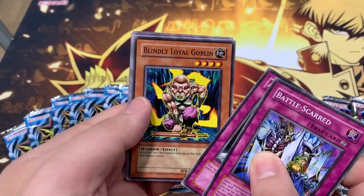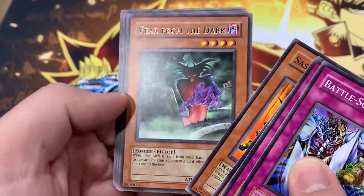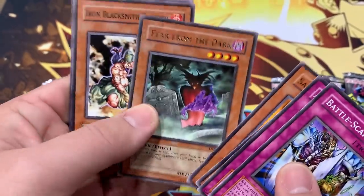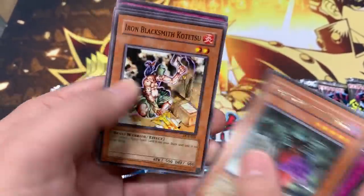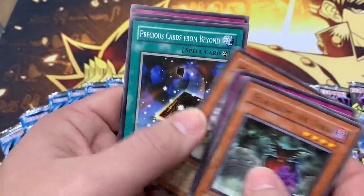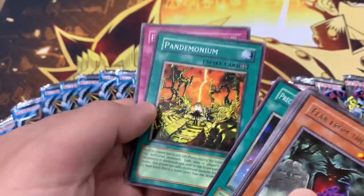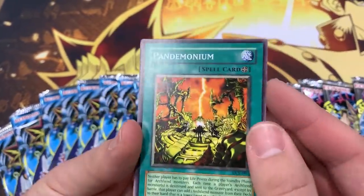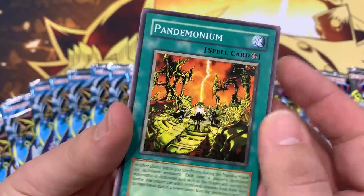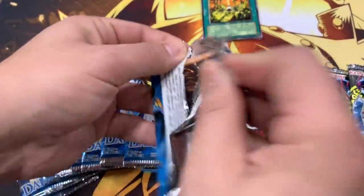Blindly Loyal Goblin, Sasuke Samurai No. 2, Fear from the Dark. And these are the Worldwide Edition packs, so there will be a rare and foil if we can pull a foil. Blacksmith Kotetsu — nice, searching for those equip cards. Precious Cards from Beyond — successfully tribute, seven draw two. Pandemonium! Oh man. Frozen Soul — one of my favorite cards right there. That is Pandemonium, that is beautiful. Maybe we'll get some Archfiend cards to go with.